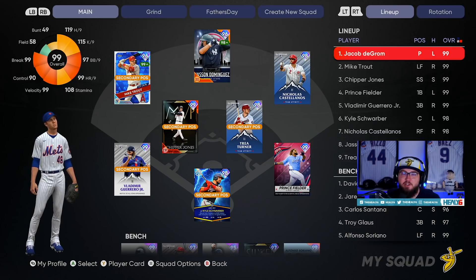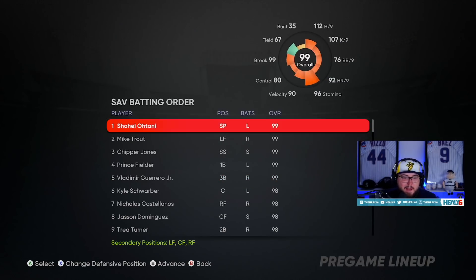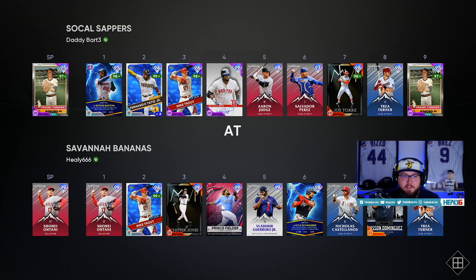Waiting for his stamina to regenerate, or we're going to have to just sit here and use him with half stamina. We'll scroll down — Otani's in the four spot. The opponent doesn't think I have him, but guess what? We do. This lineup is just so stacked now. It's unreal, we got so much great content. I'm going to have to have four different lineups to use everyone I want. We're going up against Frank Tanana — pretty decent lineup, he has some all-star cards.